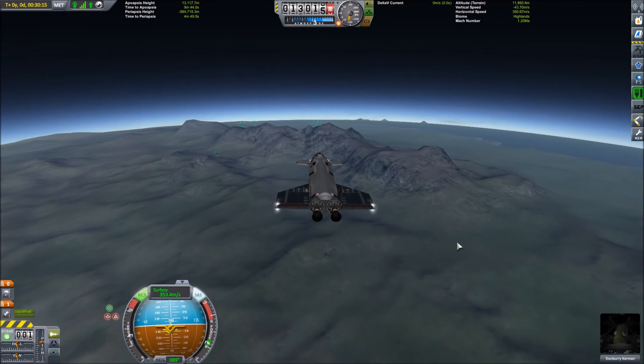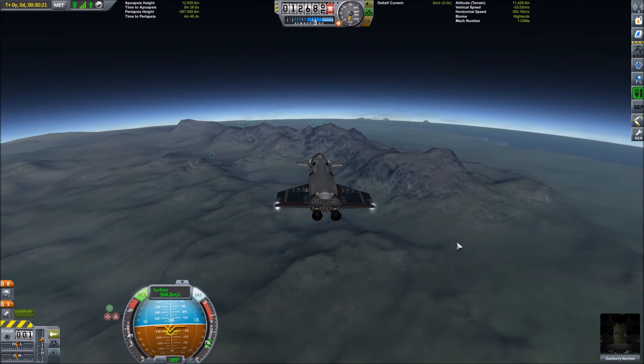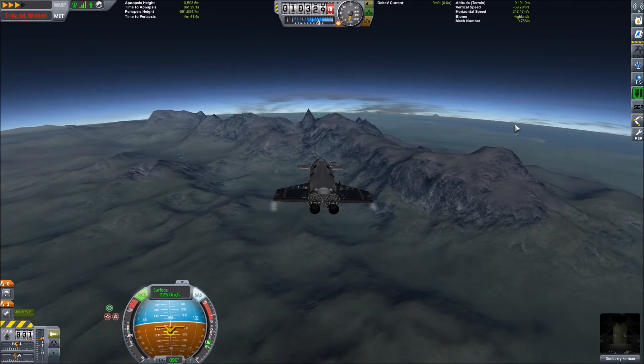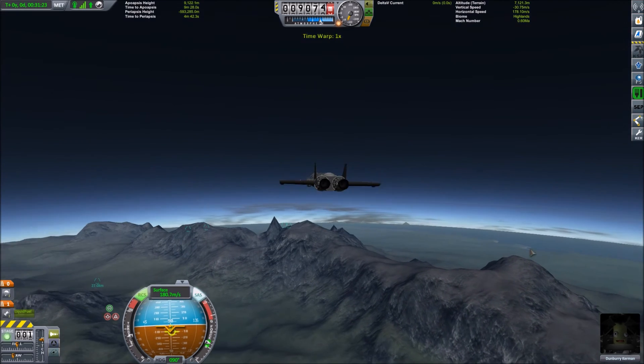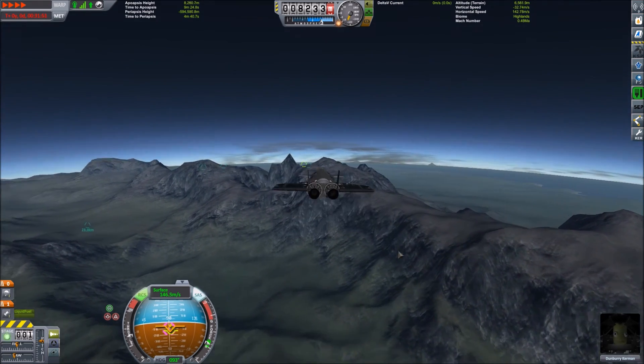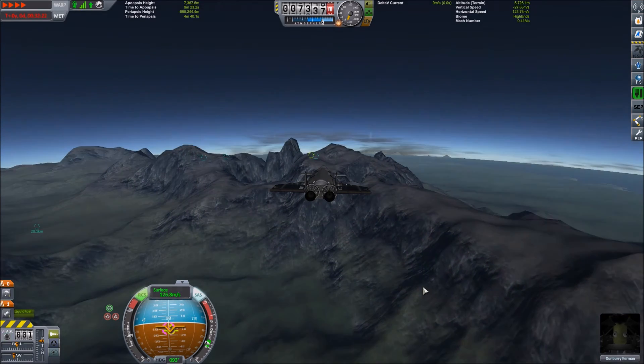In any case, we burn our engines to get just a little more velocity. Dunbury really thinks he can make it over these mountains; mission control is quite concerned. They are wondering: will Dunbury land on top of a mountain? Will he land in a valley? Or will he smash himself into the side of a cliff? Find out in the next episode.